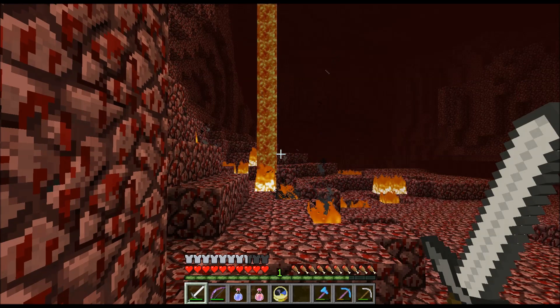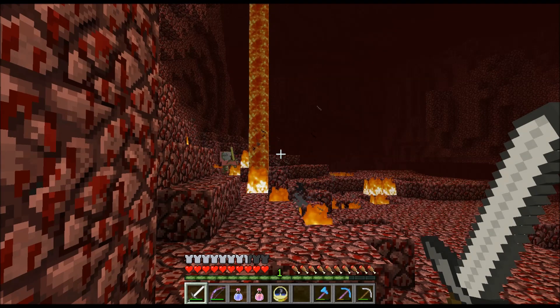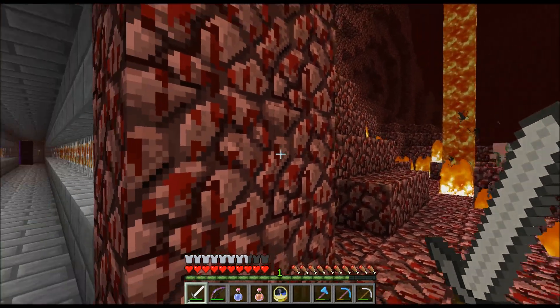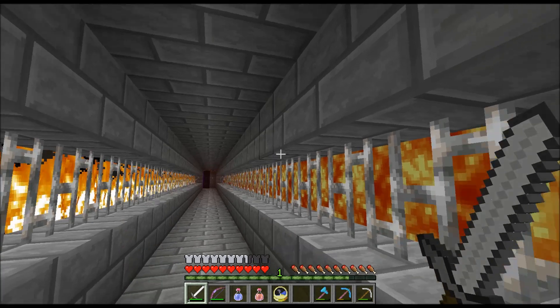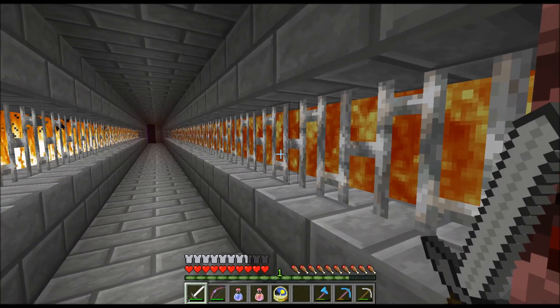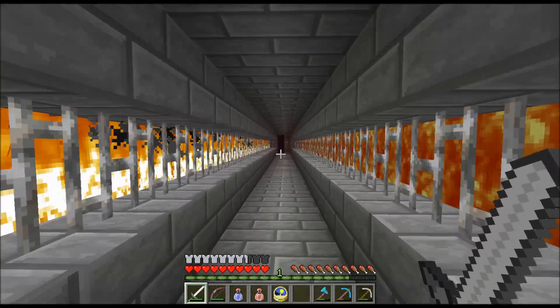Welcome to Hell. This is the Nether on the Treehouse server and I wanted to just stop here to show you guys this dark contrast between directly outside the doorway and within the doorway. I really like the look of these stone bricks with the iron bars and as you can tell I couldn't decide between the flowing lava and the fire so I kind of went with both.